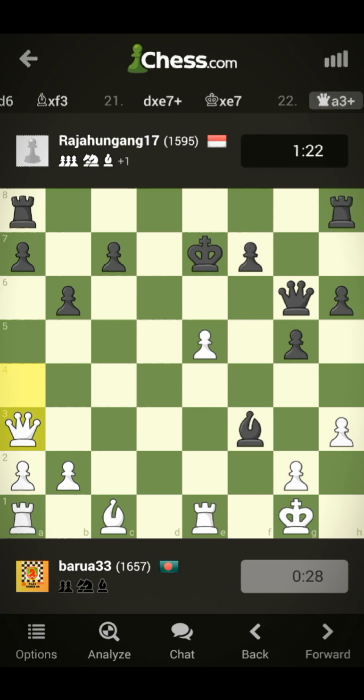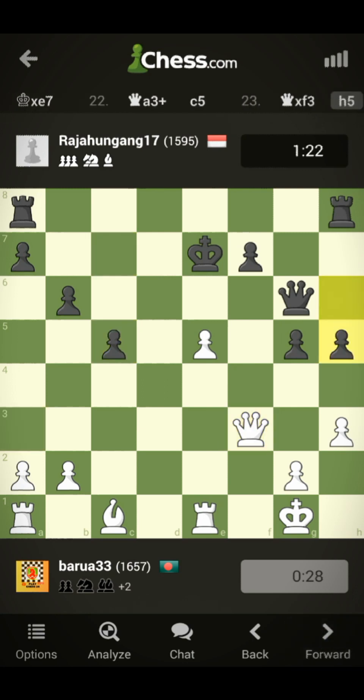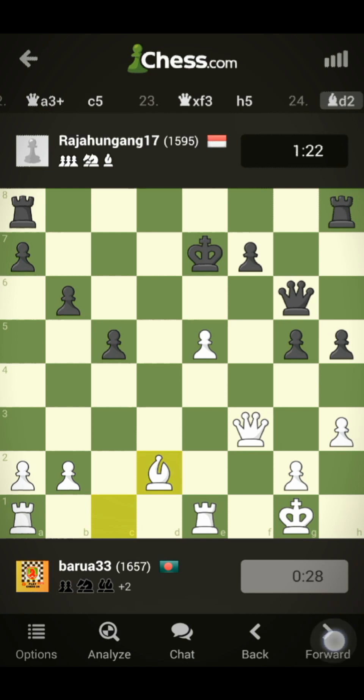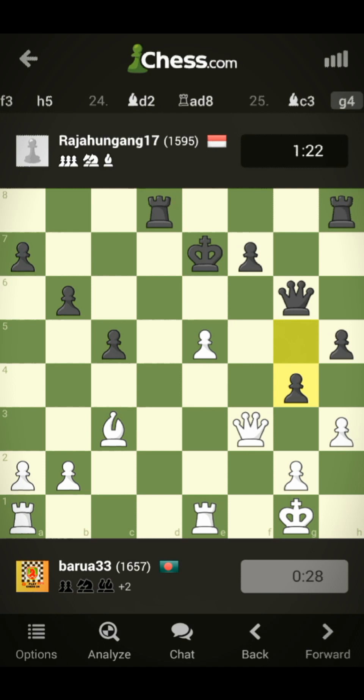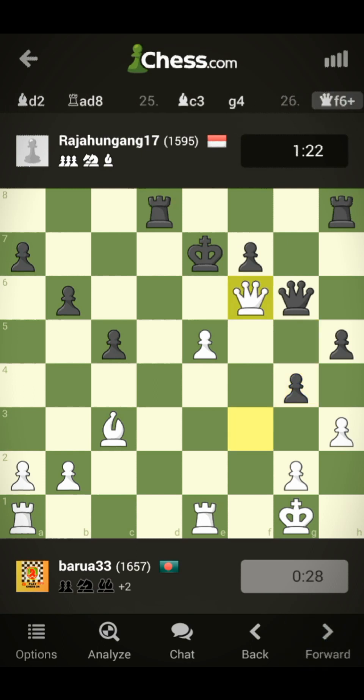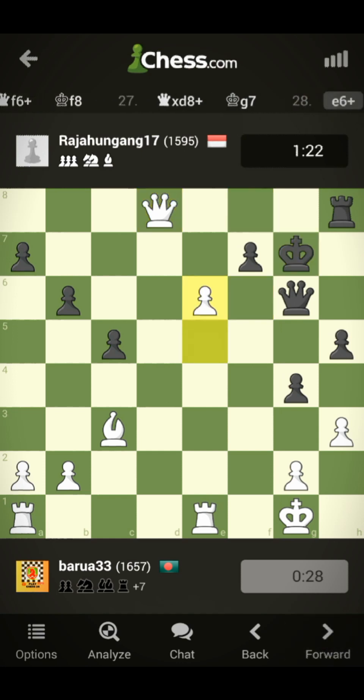I give check with my queen and capture. He played c5, and I captured queen f3. He has no play now — totally out of play. The king is on e7. My bishop is further developed on c3, with a diagonal attack. I push the pawn, exchange the queen — he missed again, he should have captured with his queen on f6. I capture another pawn, and there is a discovered check. Thanks for watching!